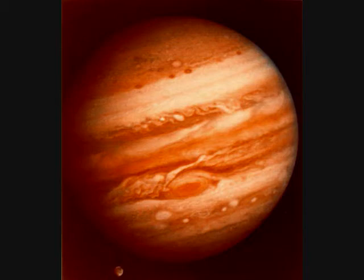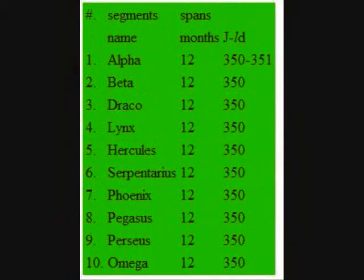There are 10 segments in a common Jupiter year: 9 regular segments and 1 irregular segment in a leap Jupiter year.